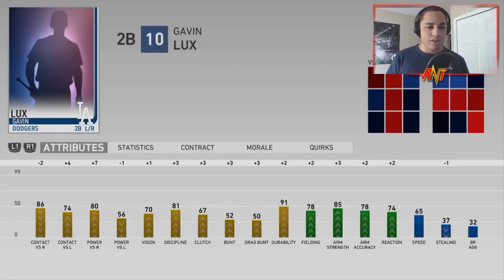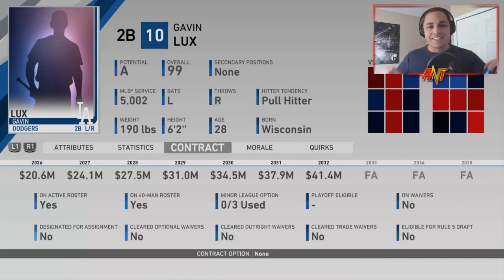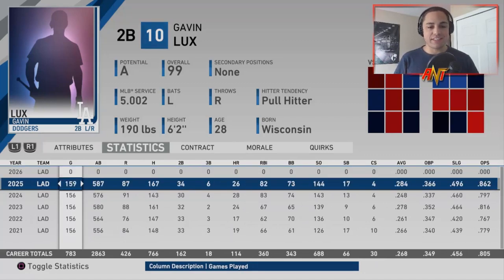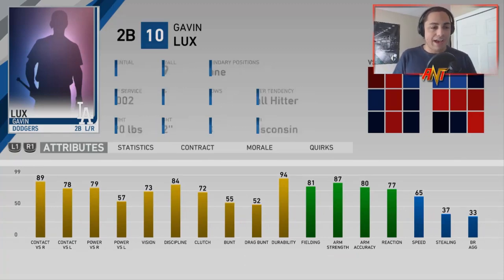Looking at his career stats through four seasons: power is going up, doubles are consistently around the 30 mark, good RBIs. Heading into season six, Gavin Lux is a 99 overall. He got paid at 28 years old. Had a career year last year — good home runs, decent RBIs, 34 doubles, struck out quite a bit. Fielding-wise he looks amazing, and hitting-wise he could still go up, which is scary. This guy is going to be a stud.